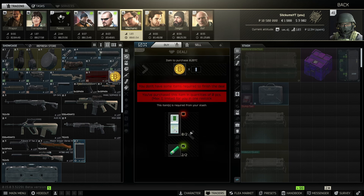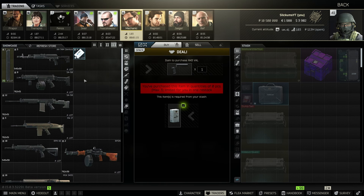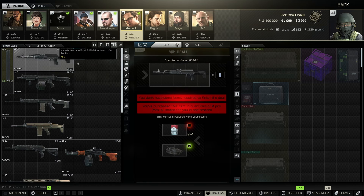At Mechanic level two there's the tried-and-true Bitcoin barter — this has basically always been good and makes about 50k every trader reset. Also at Mechanic level two is the Glock 17, which I've used for multiple wipes; the WD-40s are always super cheap on the flea. Then there are the AS VAL rotor 43 pistol grip and buffer tube parts — good later in the wipe, but the milks will get expensive so it won't be good forever.